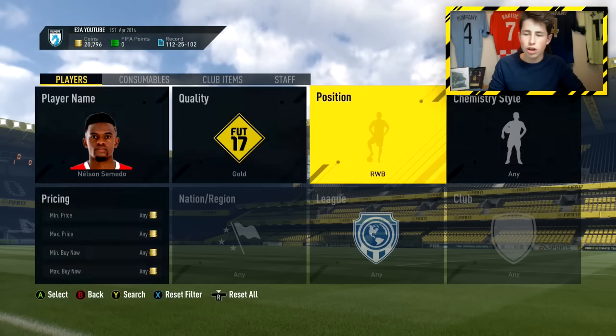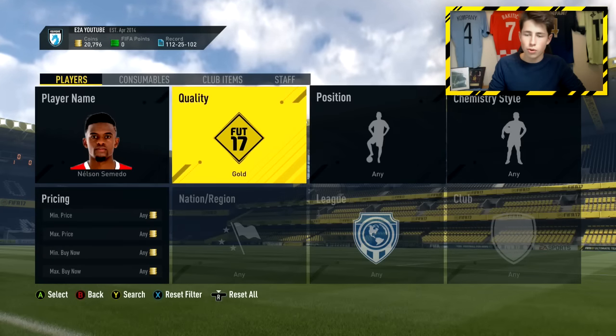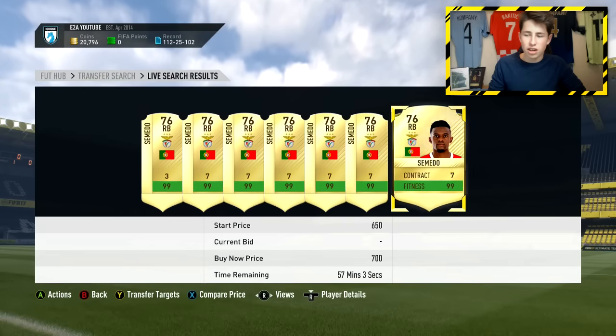So let's look up Semedo. All you want to do is get these cards in right back and actually convert them and list them on the market. We look up right wing back — he's currently going for 1.8k. There's only one on the market. So we look at what the cheapest buy now for Semedo is: 700 coins. There we go — I can actually get him for that.